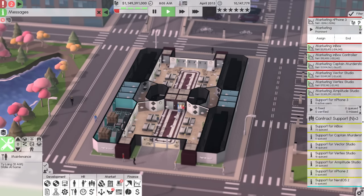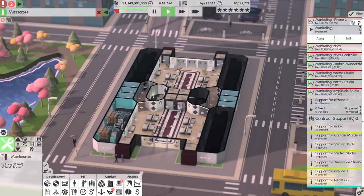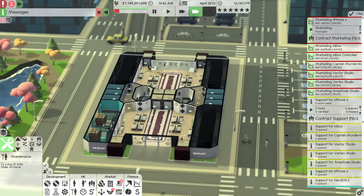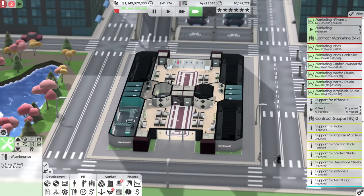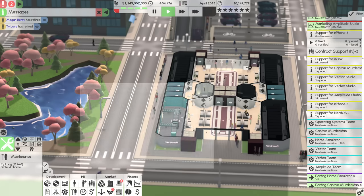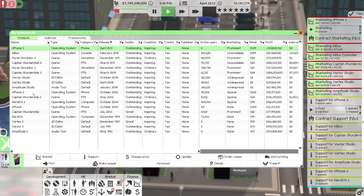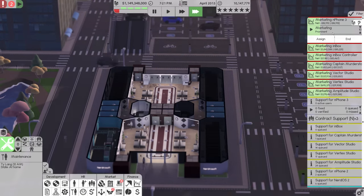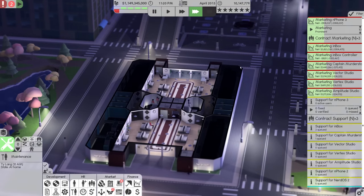It might mean we need to ever so slightly rebalance some of these — Inbox can come down a little bit, the Inbox Controller can come down a little bit. I'm not a hundred percent sure that we're ever going to spend that $350,000 in a given day. I'm a little concerned it's going to slow down all of my other marketing projects as well. We might actually need to get more marketers, but we'll see. Please tell me none of you were project management or team leaders.